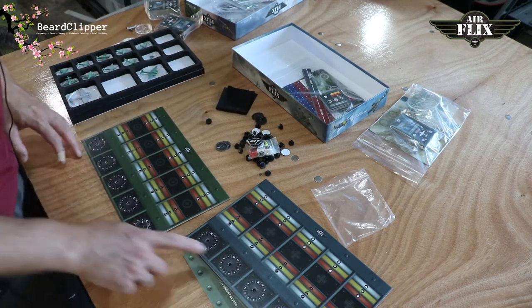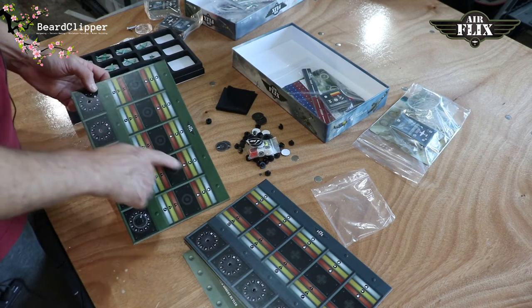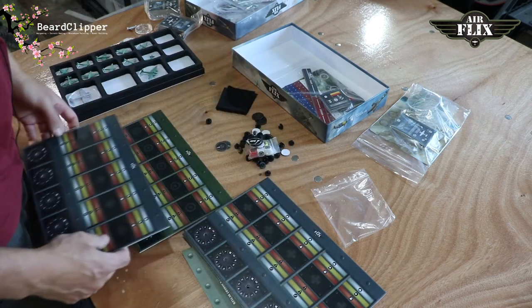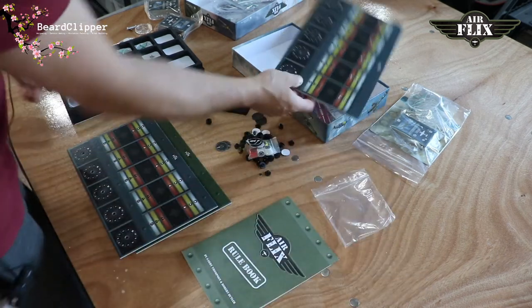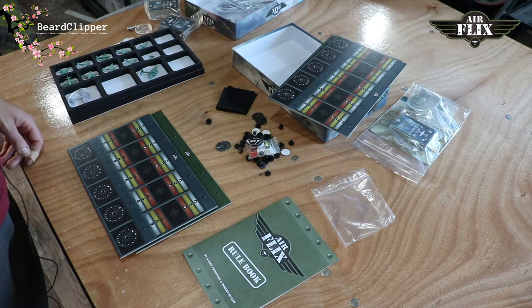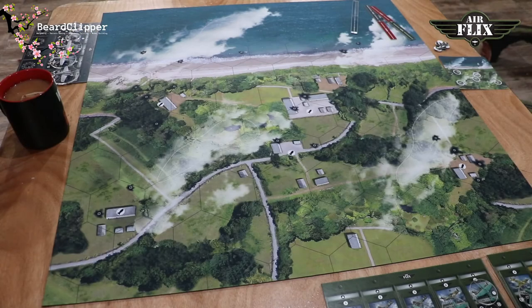I'll get two of these boards made up. You can see you've got Allies and you've got Axis and you've got different artwork. I'll make one Axis and one Allies up, and then we'll set a board up, set the mat out, and have a go. Right, so that's all done.